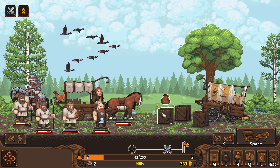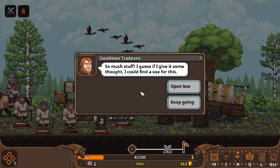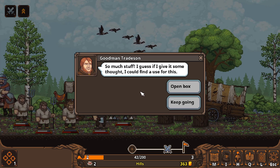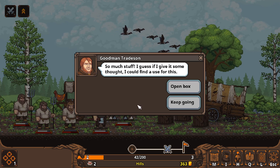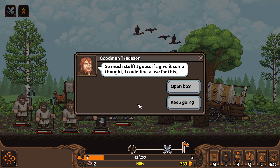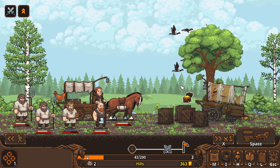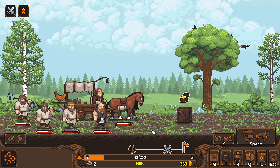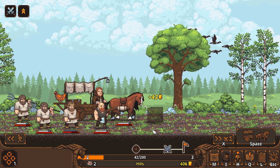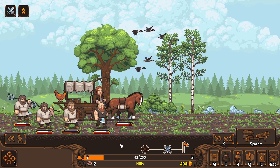Let's see what this is right here — probably something I can trade. So much stuff; I could find a use for it. I could keep going, but it might be a trap. I'm going to open the box — you never know what's going to happen. I got some good loot there. I'm up to 406 coins. I can really get a good mercenary, or I could buy some trading goods. I'm in really good shape now.